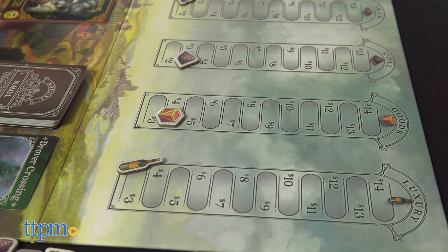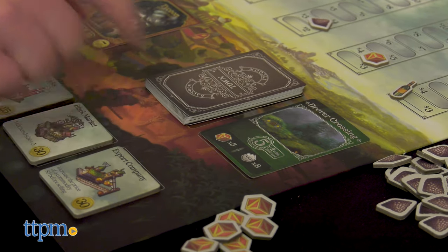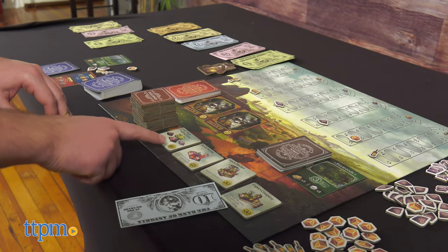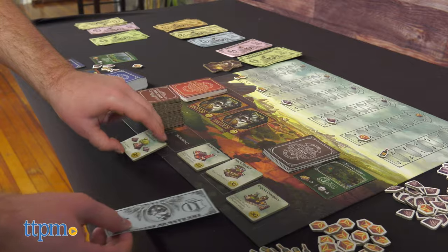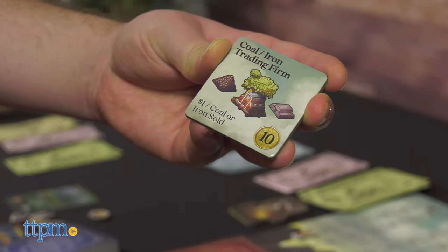Every token sold lowers the price on the game board. Once you have enough money and resources, you can elect to buy a building which adds modifiers to your gameplay, such as being able to collect more resources than normal.